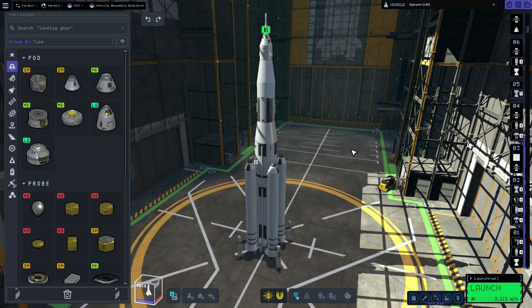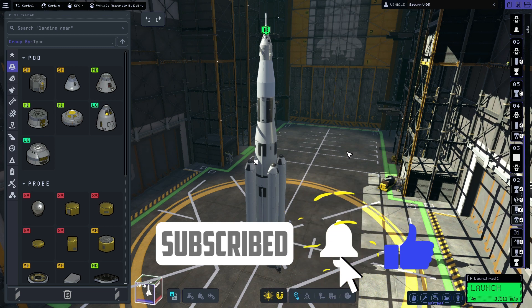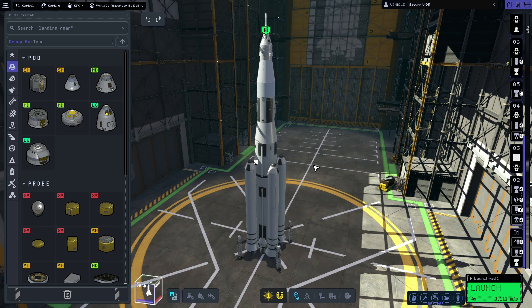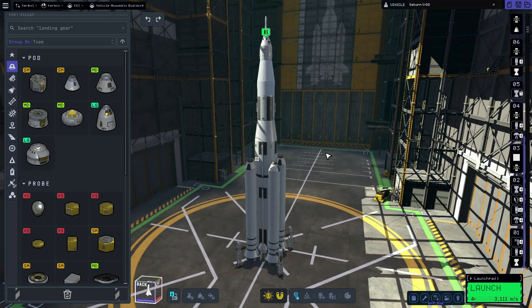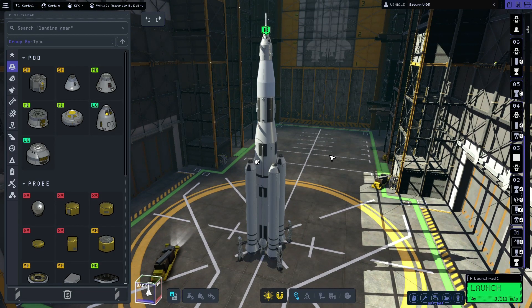Hello and welcome to this guide on how to get into orbit in Kerbal Space Programme 2. This is the second video on this subject I am doing. The reason for that is largely because the first video was only the second video I ever made, so it was a bit rough around the edges and it also wasn't the most efficient way to get into orbit. I'm going to show you a couple of extra techniques which will hopefully allow you to get into orbit while using less fuel.